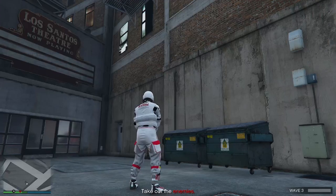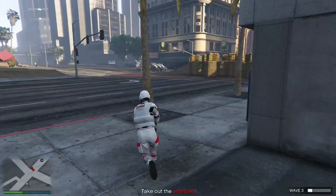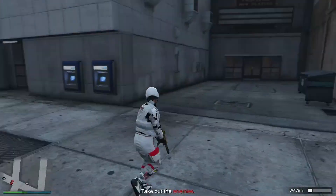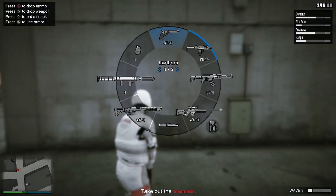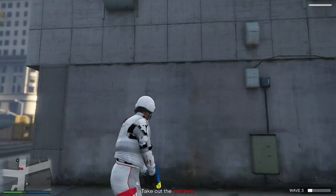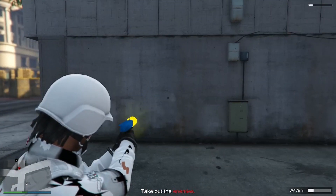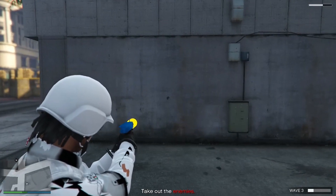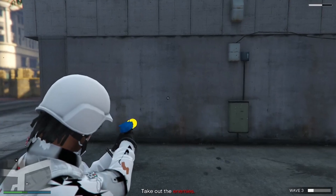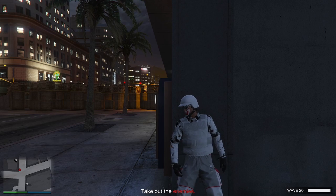Once you load in and you're actually in the survival, you can do it solo. You can come over here and stand in this spot that I'm in — there will be nobody that can shoot you, harm you, or do any type of damage to you when you're standing over here. You can just set up your remote to either run in circles or put a rubber band on it and have it shoot — I think it's called the Up-n-Atomizer or something like that. You can set it up so it keeps shooting at the wall, then just let all the waves play by.